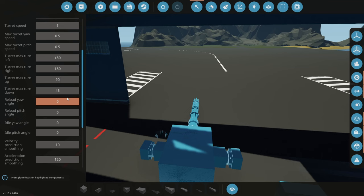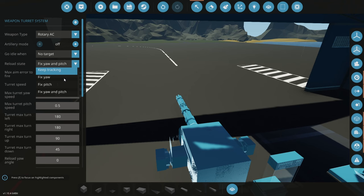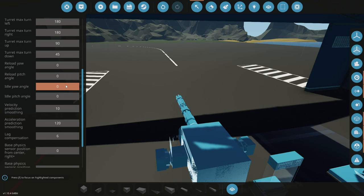Next we have 'Reload Yaw Angle' — the angle the turret moves to when in reload mode, assuming you have 'fix yaw and pitch' or 'fix yaw' selected. Similarly for the pitch. Set these angles to the position you want your turret to face when reloading. All angle values are in degrees, with positive being to the right and positive being upward. The 'Idle Yaw Angle' and 'Idle Pitch Angle' work the same way but apply to idle mode.